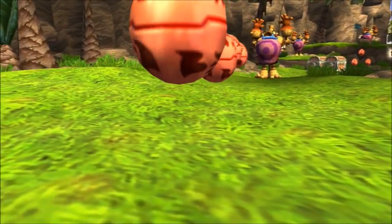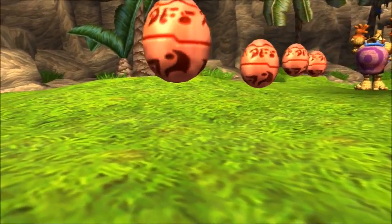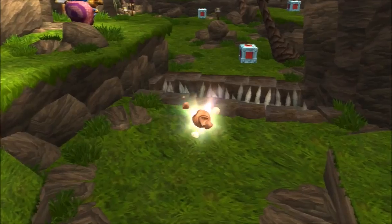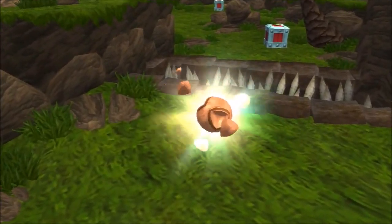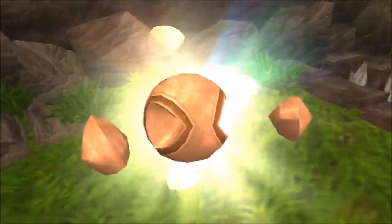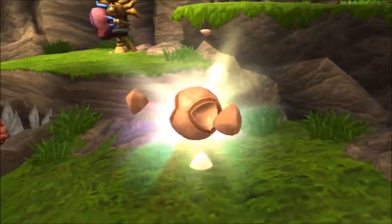These floating egg-shaped things are precursor orbs. Collect enough of them and some of the villagers will give you a power cell in exchange. This is a power cell, the most important precursor artifact you can find. You need to collect 20 of these so I can power the heat shield for your A-Grav Zoomer.